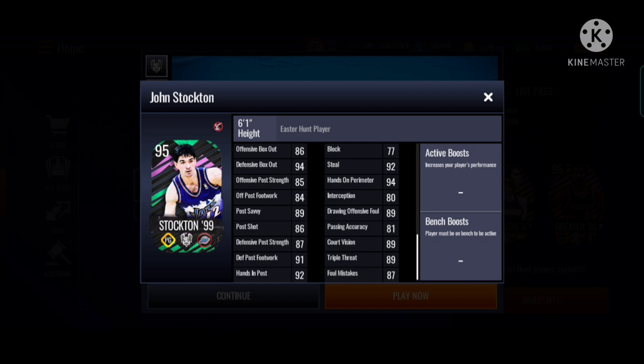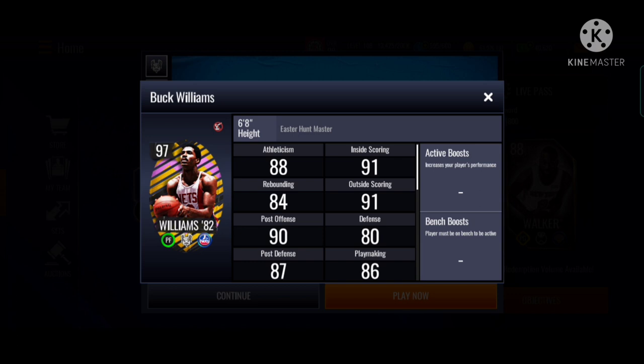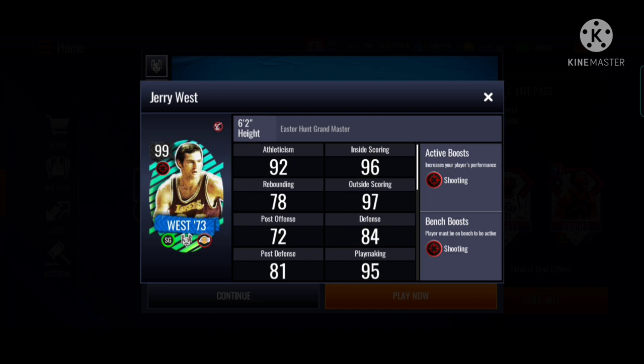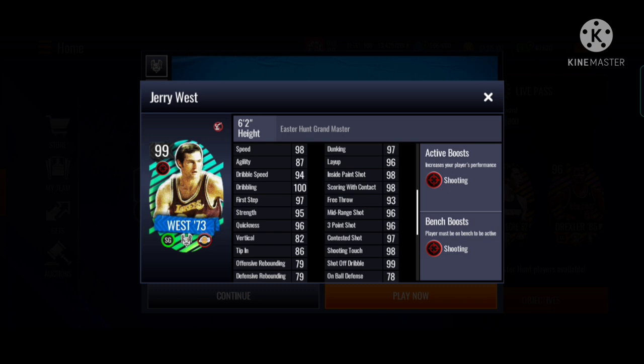And Buck Williams — 97 overall. Wow, pretty good. I don't think there's any insane, exceptional player. Oh — Jerry West, he looks pretty insane, 96 3-pointer, and he got an elite boost.